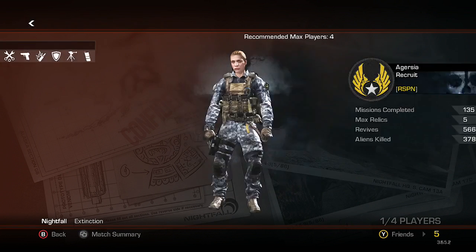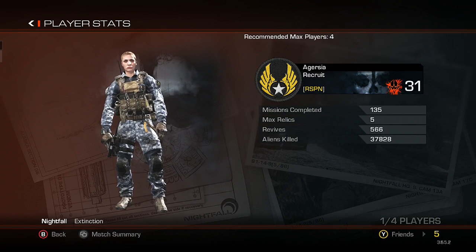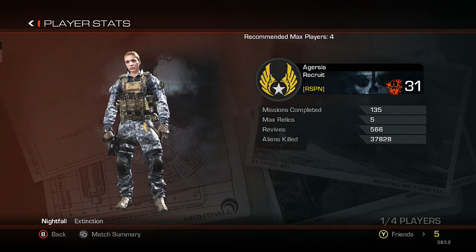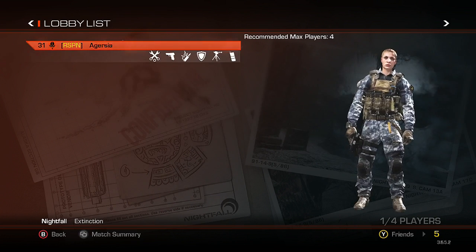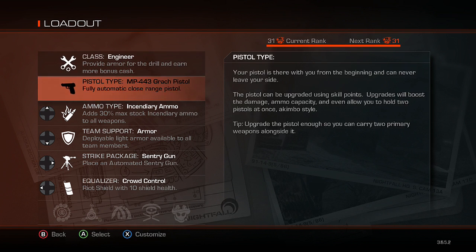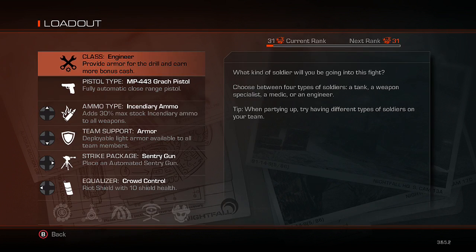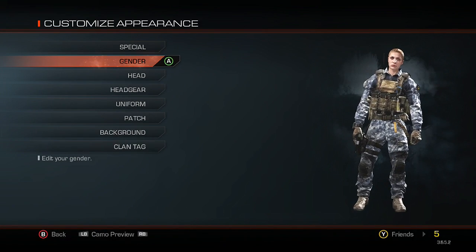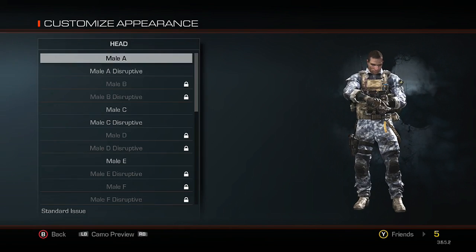You go into Maps and select Nightfall, which is one of four chapters that are going to be added. One of the updates is they really fixed the menus — now you can see missions completed, how many total kills you have, revives. There don't seem to be any additional relics or additional classes, though there do seem to be empty slots, so I don't know if they'll add them or if you need to reach max prestige.